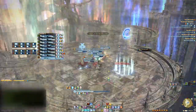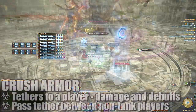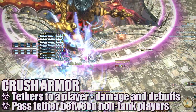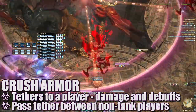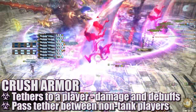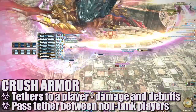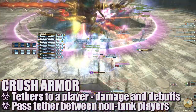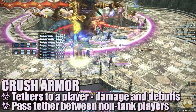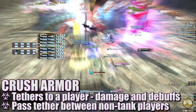The same mechanics will repeat with the addition of a few new ones. Crush Armor will target a player in each alliance with a transferable tether. The active tether player will be targeted for an attack that places a physical vulnerability up debuff on them. Since tanks are constantly taking physical damage from auto attacks, it's recommended this mechanic not be handled by tanks. Instead, have any other player grab the tether to take a single hit before passing it to the next player. Do this until the tether disappears.